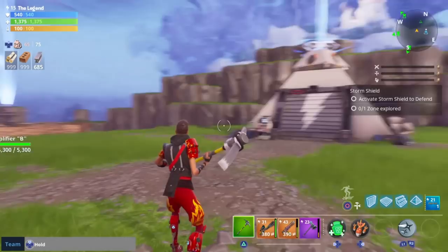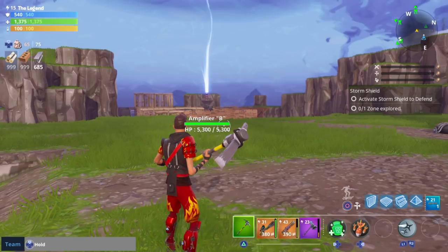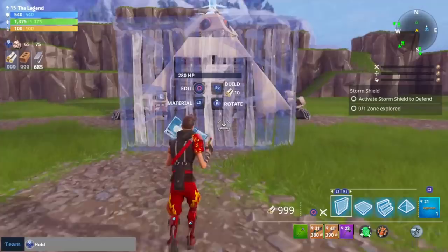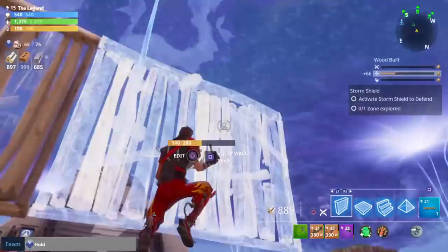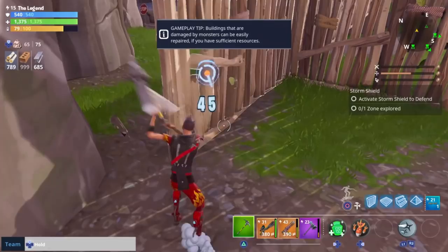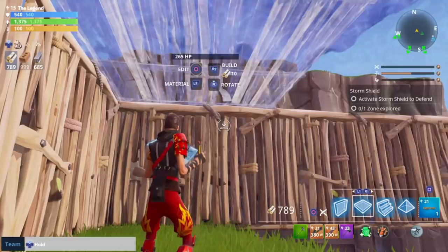To start, I cleared out all the trees and rocks to have an open space to build. I got rid of basically everything around my storm shield — I might work on my amplifiers later. To start, I'm going to build a box around this. It's just a simple big box around the square. I'm going to finish the box off and put the roof on right now to get a basic shape for the building.